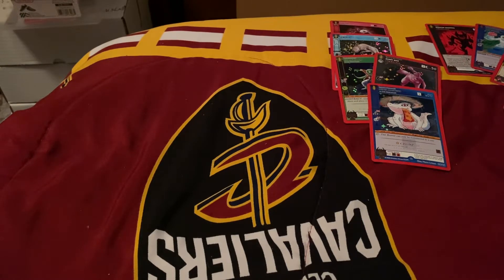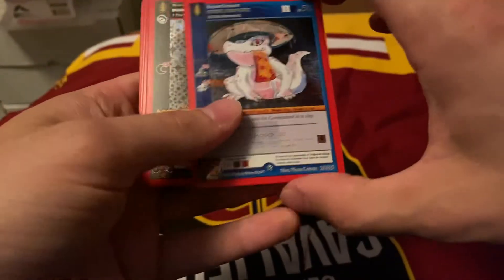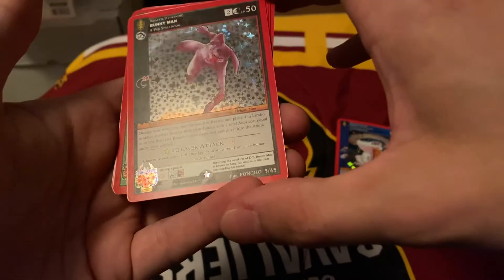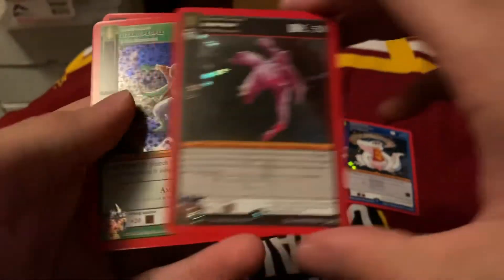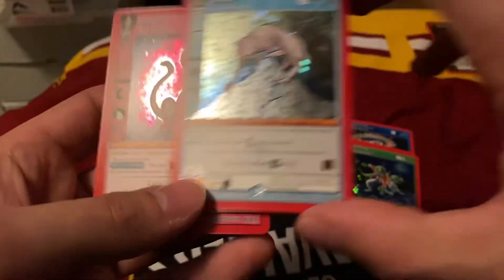So I want to know what you guys end up pulling from these packs. Very good pulls overall. Familiar is not bad. Sewer Alligator is great. Bunny Man without the indent would be better, but that's okay. Lizard People — not a bad one.